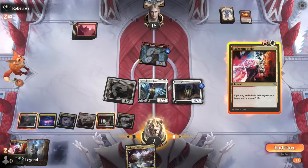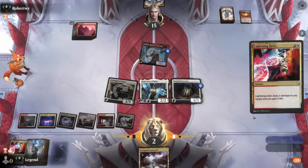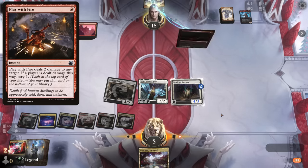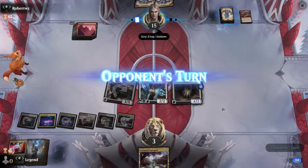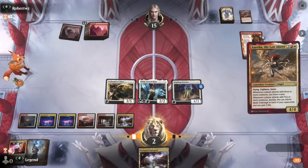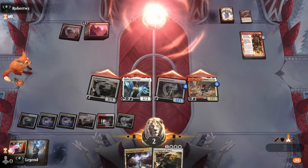They get to dig three cards deep. If I block with Overseer they dig four, so let's just take out Feldon. Could have waited until they attacked, but then they could Play with Fire me in response to win. They found a Play with Fire — we're at three. They could find a Lightning Strike to just win here. Kumano puts us at two. But Aurelia might just do it, entering with three plus one counters, getting to attack right away and draw a card. And there we have it — awesome, on to the next one.